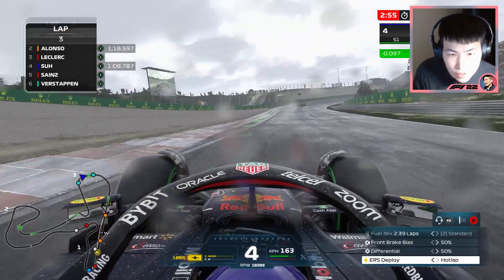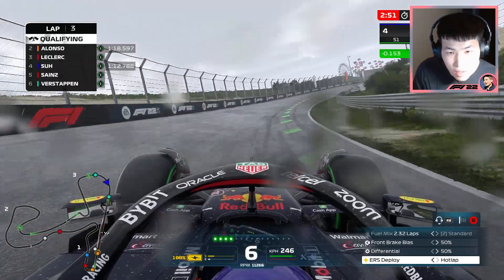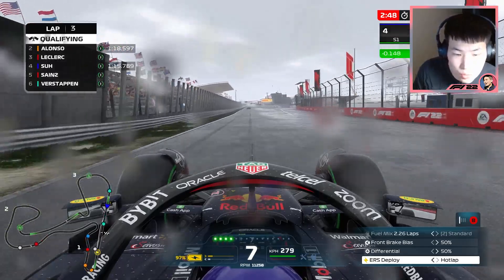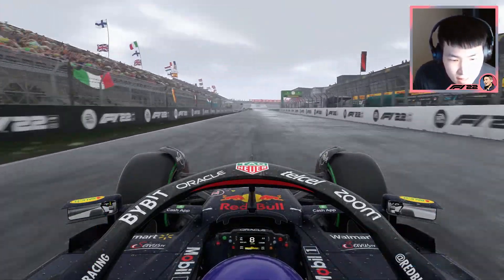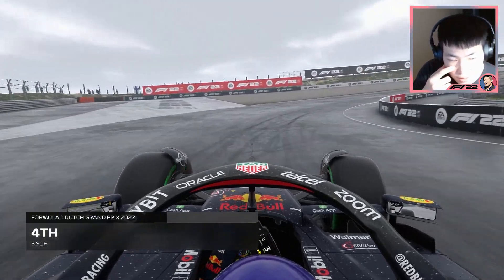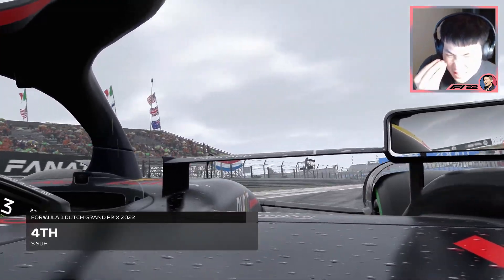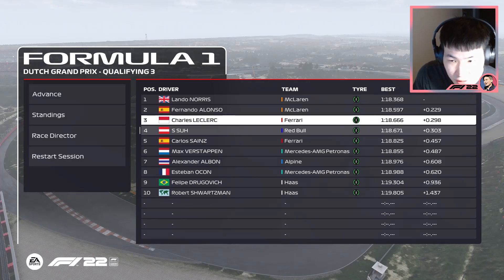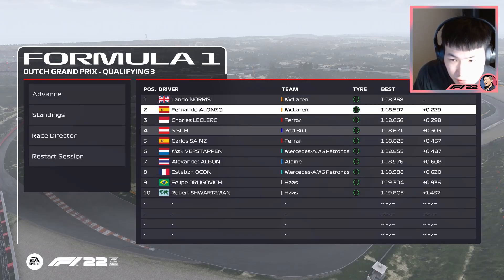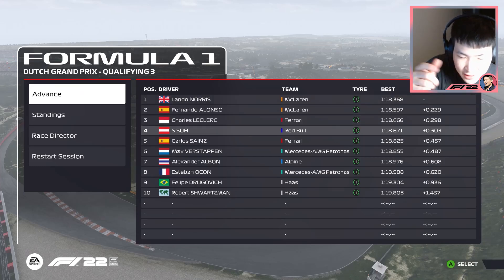Qualifying is officially over. 1.5, 1.4 — tenth. Let's see where that puts us for the start of the race. P4. I was in P3, man — where is that time coming from for the AI? Very close indeed, only five thousandths away from Leclerc, and then another tenth away from Alonso. So that was quite a close call, but it is what it is. Let's head on into race day — P4. I think we can do well here in the dry around Zandvoort.